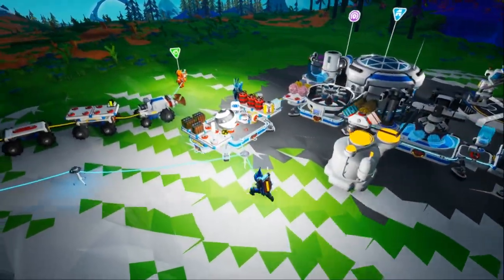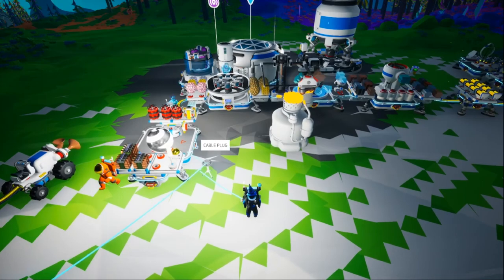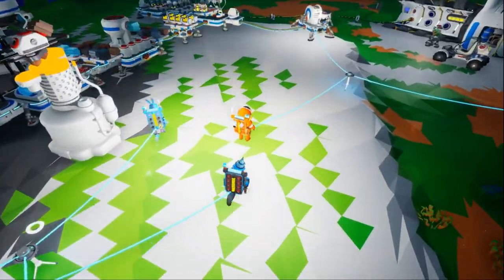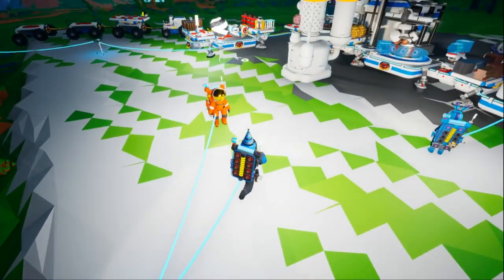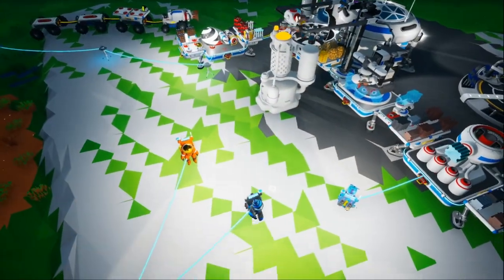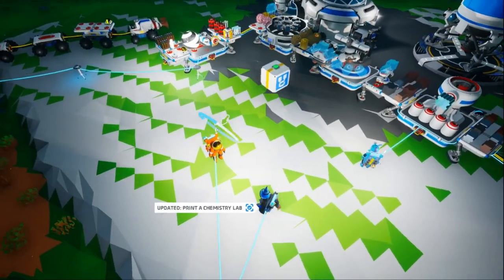We'll get the chemistry lab and that'll let me build the plastic. Two plastic and one compound — so we're gonna need plastic. Plastic is resin or compound and carbon. Yeah, that tracks — that's pretty easy to make. Is there gonna be a way for me to get this Astroneer save onto my Xbox? No — this save runs through Steam. Yeah, this is a Steam save.